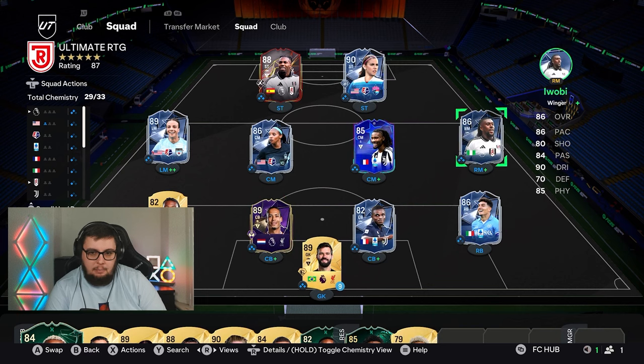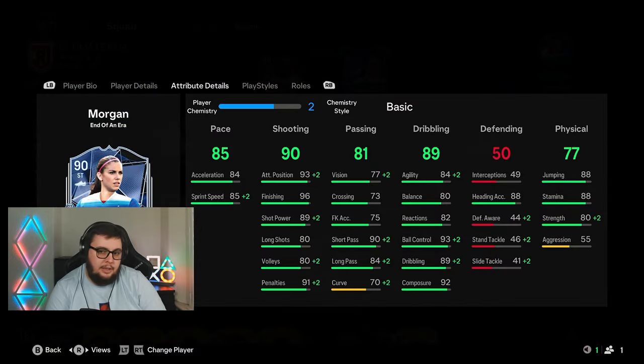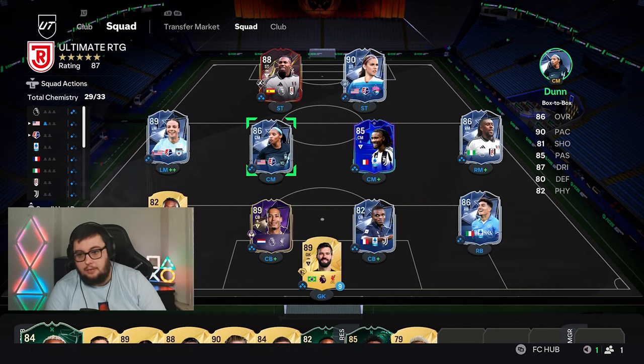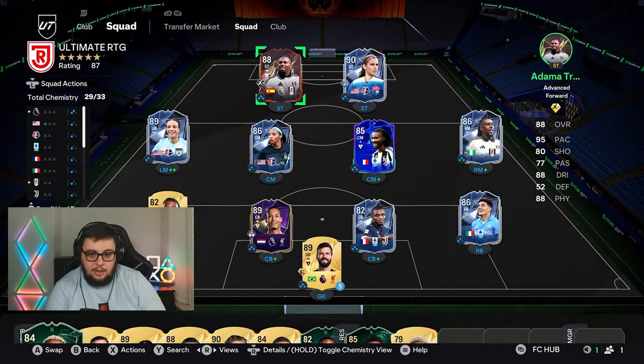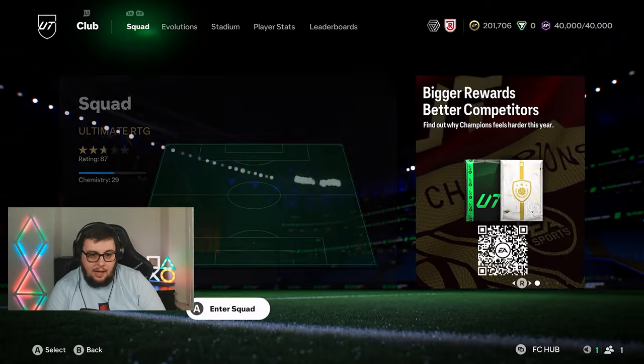This is the team I'm planning to get. I don't know if it's possible — it might actually sap all my coins, if I'm being totally honest. The one I'm worrying about is Morgan. Morgan is so expensive. Swanson ends in about eight hours' time, so I'm not sure what I want to do with Swanson. Dunn looks fantastic. And then obviously Morgan up front with a Darby Traore, which is quite frightening. So let's open the 80x5 to start.